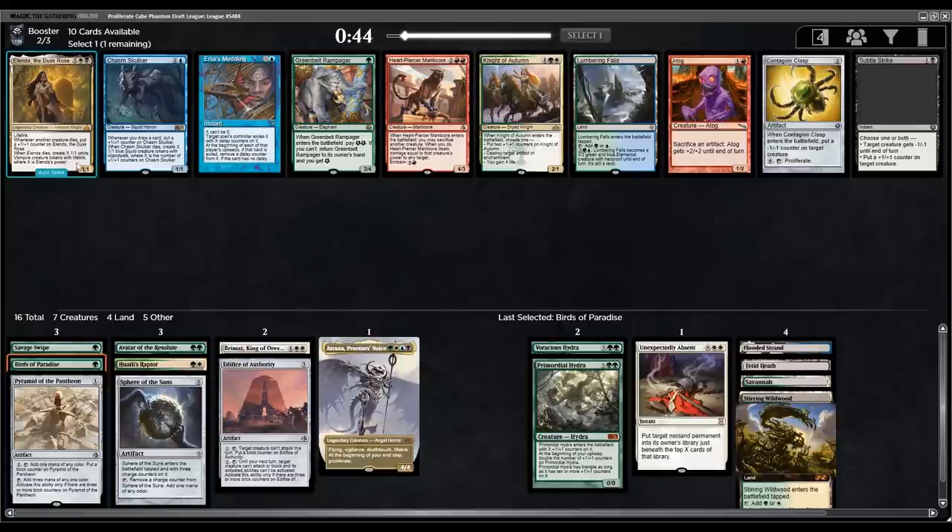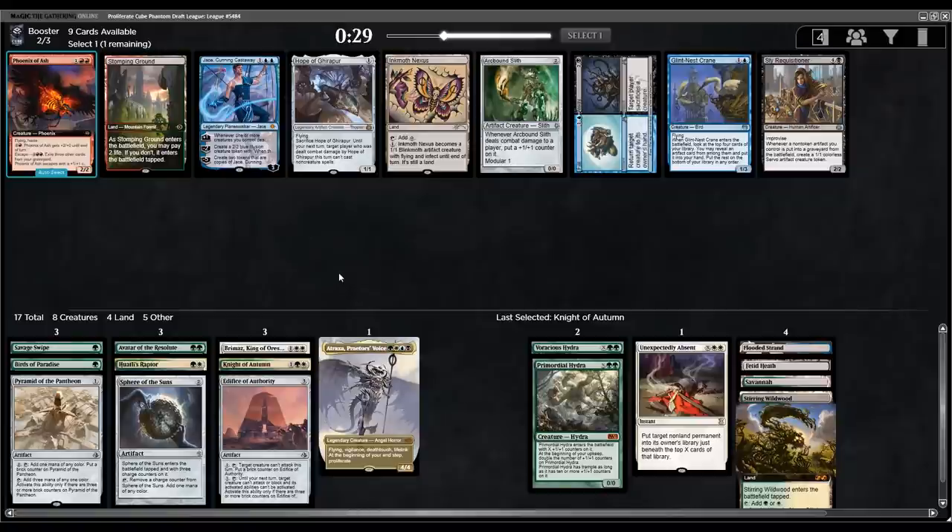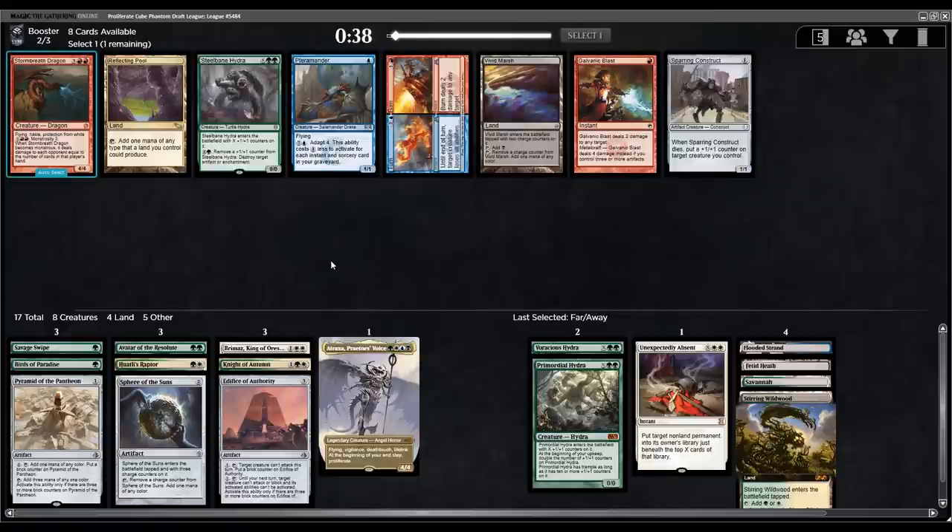Next pick: Alenda wouldn't be too awful, though outside of a heavier black deck you won't utilize creature killing well. There's a Lumbering Falls for Atraxa fixing, but I'm just going to take Knight of Autumn here — it's just too good, so versatile, fits perfectly into our colors. We definitely need some more playables anyway. Not much for me in the next pack — if we're splashing blue and black maybe Far Away is slightly playable, but a bit of a mulligan of a pick.